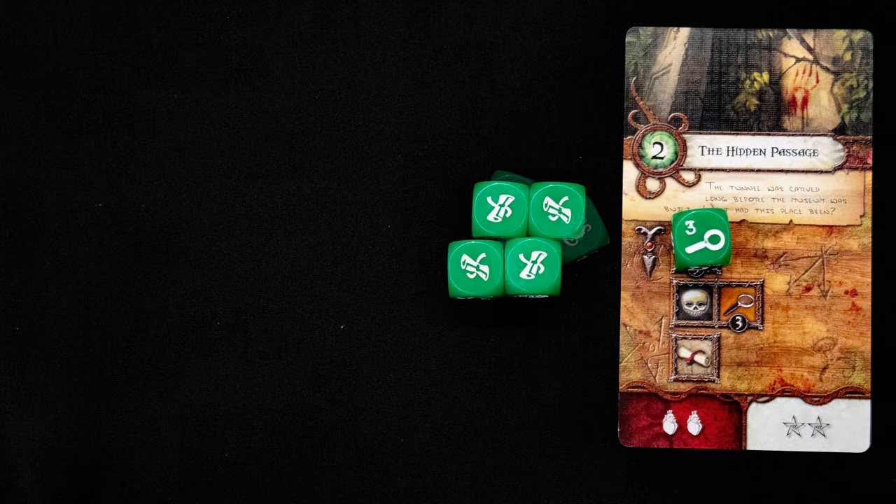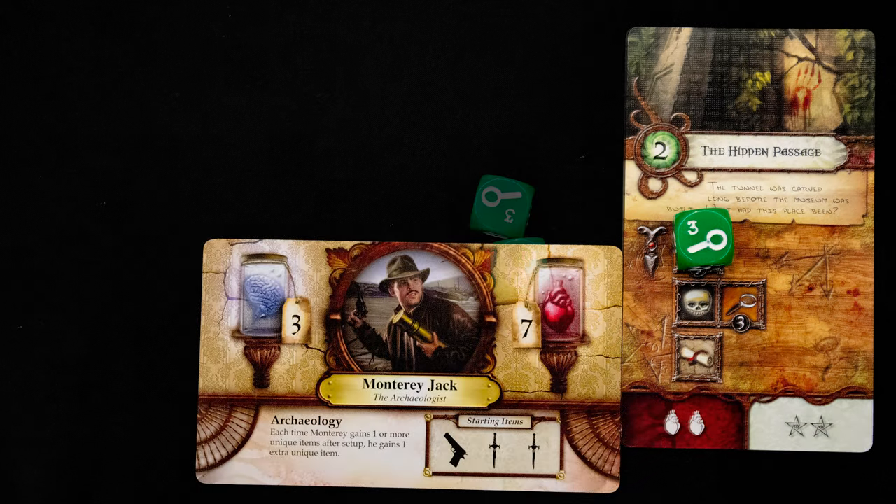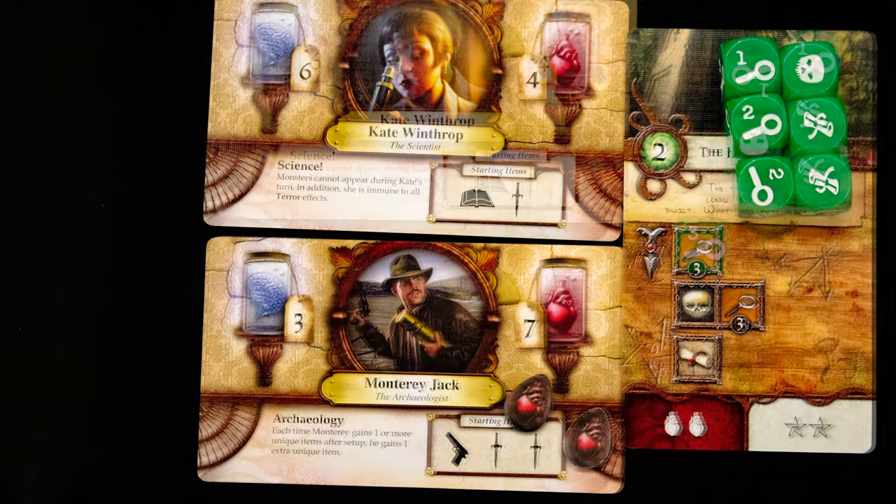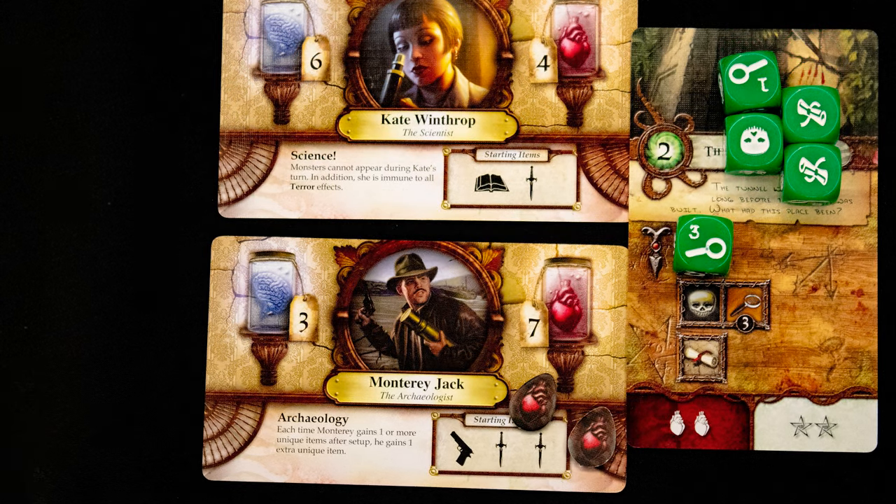Now let's look at failure. Here we can't match any result, so we discard a die and roll again. We repeat that until we run out of dice, and then we take the failure consequences in the bottom left of the encounter card — in this case, two damage.